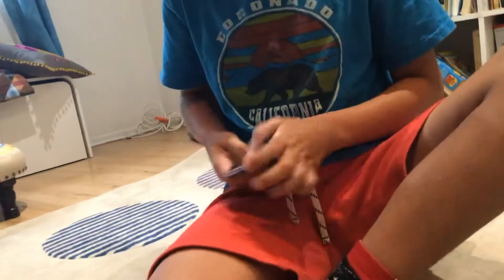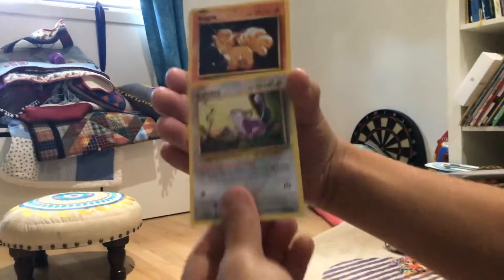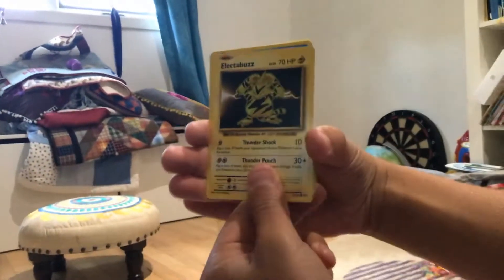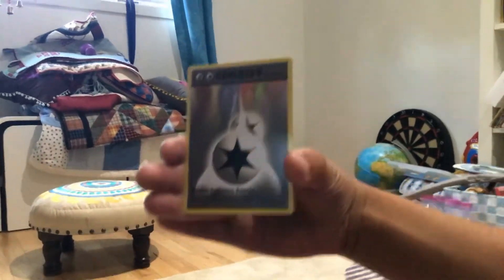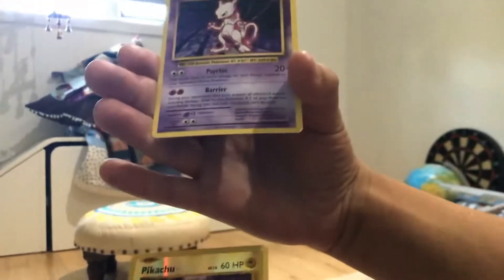Alright, I'll open everyone's favorite set — Evolutions. Oh, the memories this brings back. Energy, Rattata, Rattata, Vulpix, Voltorb, Magikarp — that was really sad. Shiny energy, double colorless energy, Machoke, Machoke, Koffing, Pikachu, and a Mewtwo. Is that a holo Mewtwo? No. At least we got a reverse holo Pikachu — that's a reverse Pikachu. Reverse Pikachu and Mewtwo, basically.